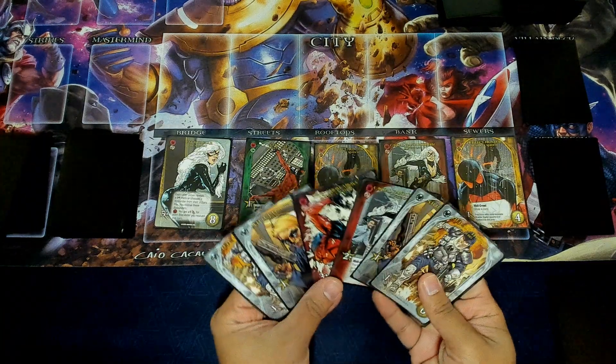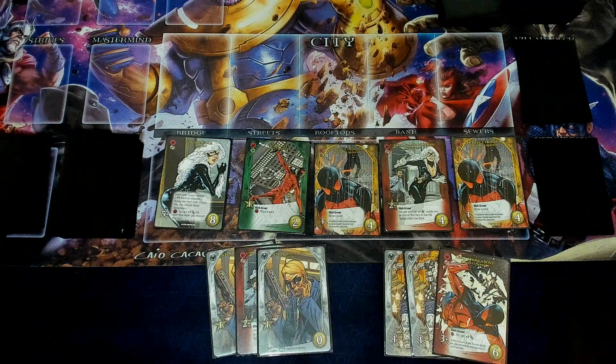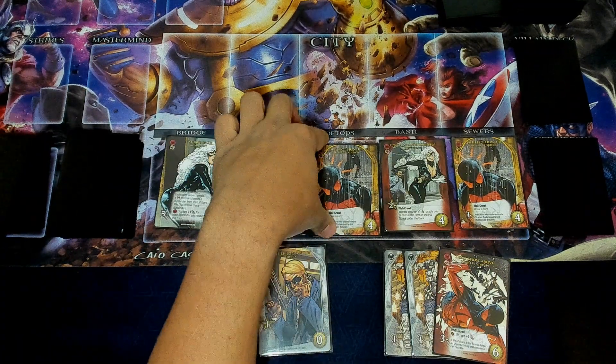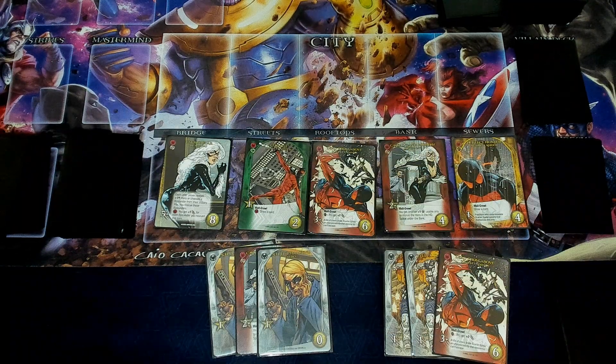Here's my draw hand. I have four recruit and five attack. I'm going to recruit this Perfect Hunter, and like it says, he has wall crawl. So when I recruit him, he'll go to the top of my deck, I'll replace him, and that's that.